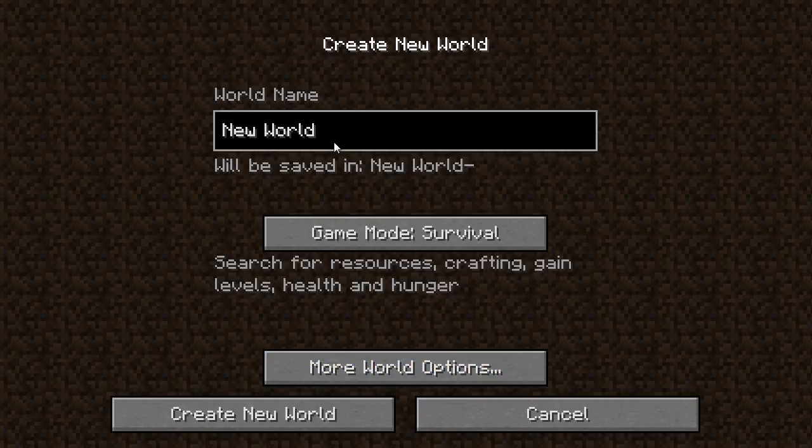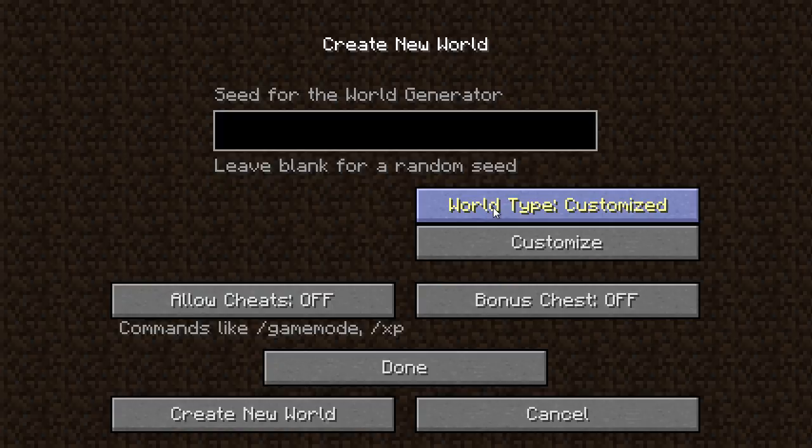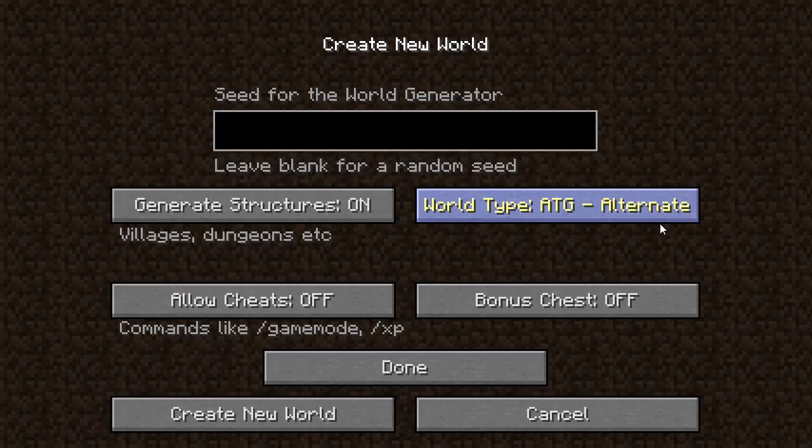We are going to go straight in. World name... Sproutly. There you go. Game mode survival, yes. We'll do amplified world type — ATG, alternate terrain generation. It's like a realistic generation thing. I'm going to put cheats on just in case stuff happens. Seed for the world generator — let's put in 'I'm back,' because I am back. Create new world, and let's let it load up.